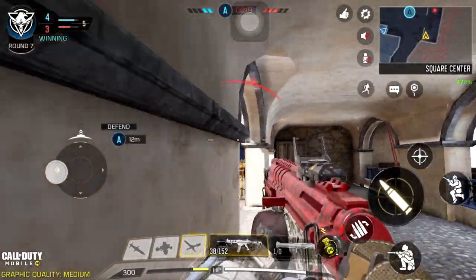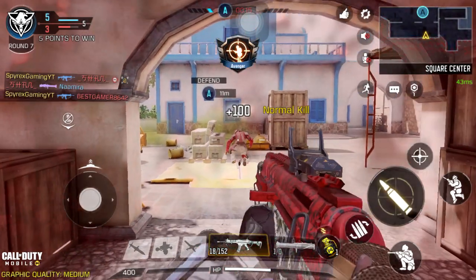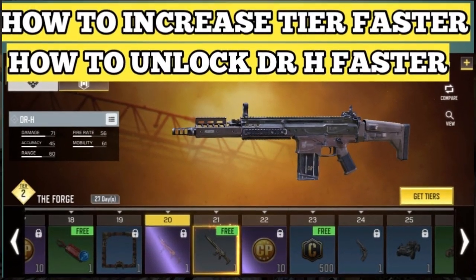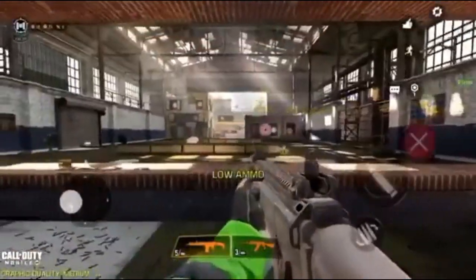A battle royale match is 30 minutes and a domination match is 10 minutes, so you can actually get more points by playing domination again and again — that will get you to the DRH at tier 21 faster. So these were some of my tips.